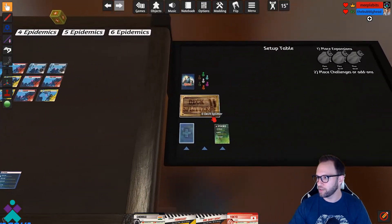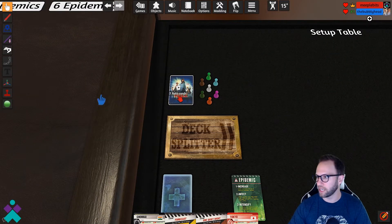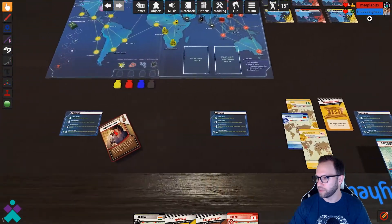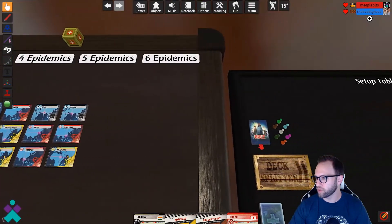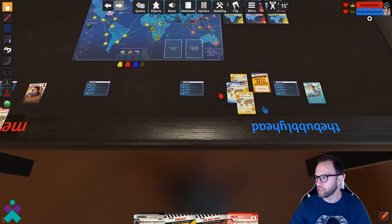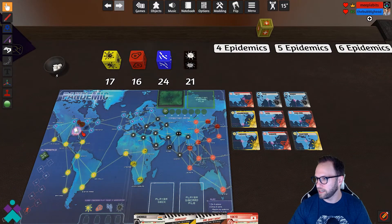Next, you're going to need to select your roles. Coming over to the setup area, go ahead and select your roles. Pressing the R key will allow you to shuffle those cards, and then one at a time grab them and pass them to the player. Once you've got your role, make sure you also select the corresponding token. I am the Researcher, so I'm going to grab the Researcher token and place it over here in Atlanta.